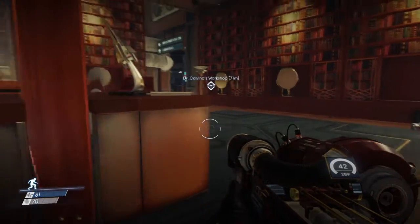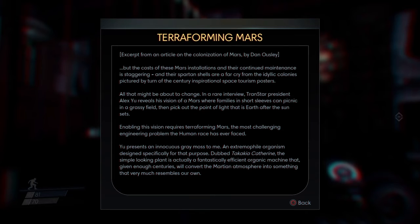Reading another article: 'Terraforming Mars — excerpt from an article by Dan Oosley. The cost of Mars installations and their continued maintenance is staggering, and their Spartan shells are a far cry from idyllic colonies pictured by turn-of-the-century inspirational space tourism posters. All that might be about to change. In a rare interview, TranStar President Alex G. reveals his vision of a Mars where families in short sleeves can picnic in a grassy field. Enabling this requires terraforming Mars — the most challenging engineering problem the human race has ever faced. He presents a moss — an extremophile organism dubbed Takakiya Catherine — a simple-looking plant that is actually a fantastically efficient organic machine that, given enough centuries, will convert the Martian atmosphere into something resembling our own.'